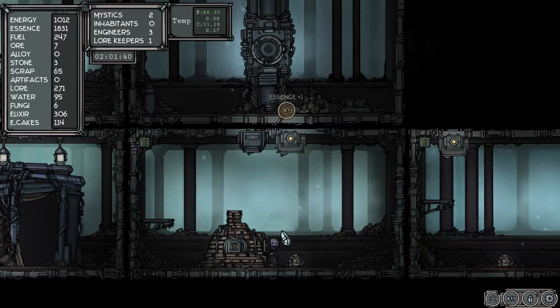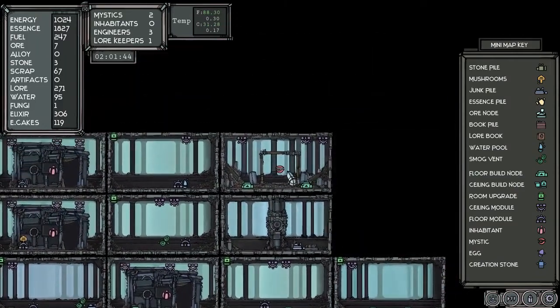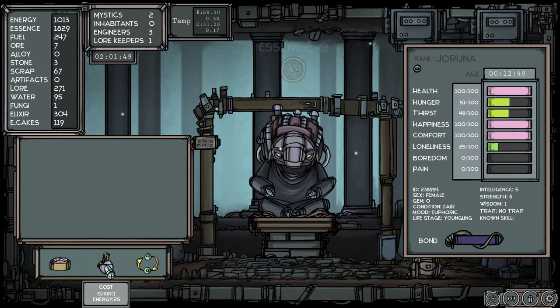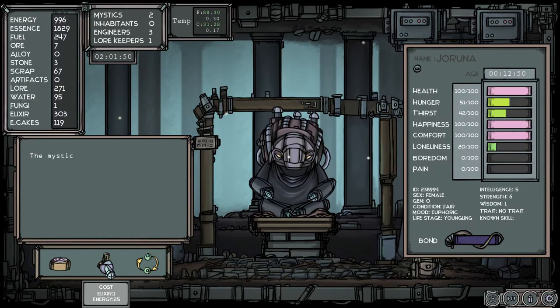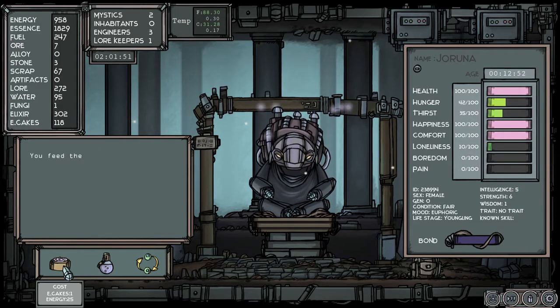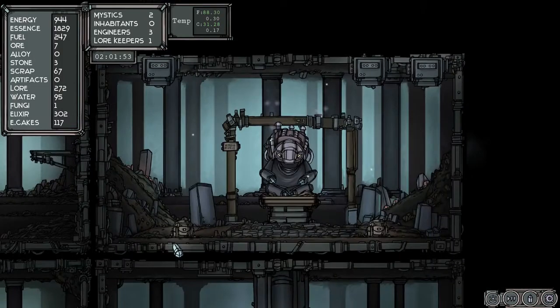How are we doing for fungi here? Only six — ugh. Alright, we'll cook up a couple more. How much energy do we have? She's more thirsty so we're going to pump this down a bit. Don't want to use too much.